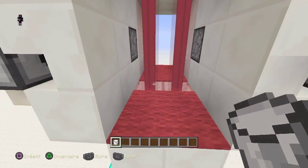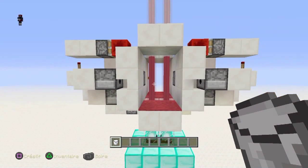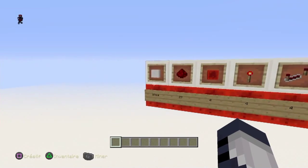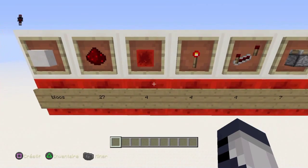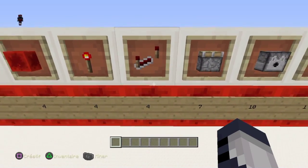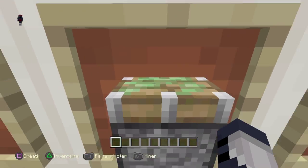Je vais prendre du lait pour enlever les effets de la potion. Pour construire ce système, vous aurez besoin de blocs, de 27 poudres de redstone, de 4 blocs de redstone, 4 torches, 4 répéteurs, 4 pistons collants — attention.